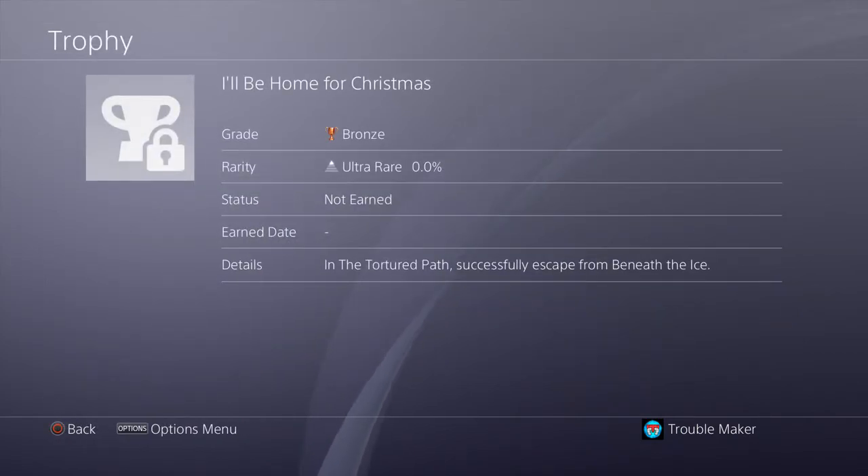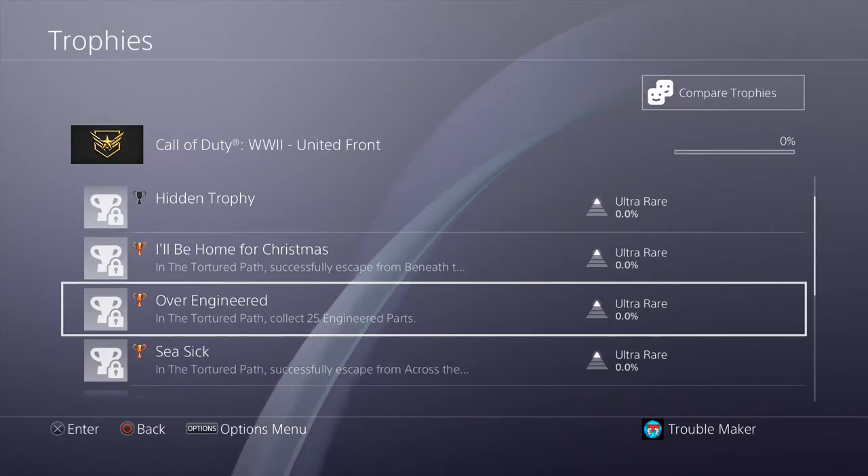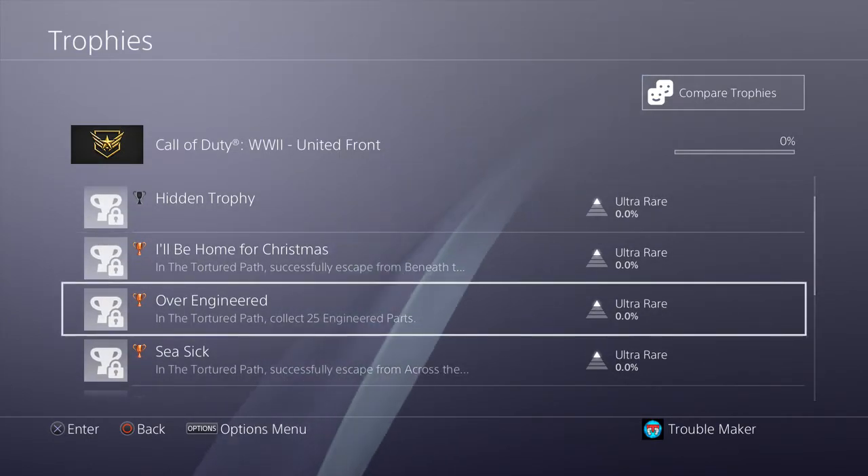I'll be Home for Christmas — in the Tortured Path, successfully escape from beneath the ice. Wait, what? Beneath the what? In the Tortured Path, collect 25 engineered parts.